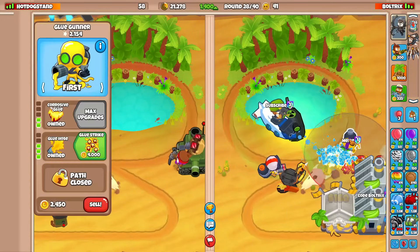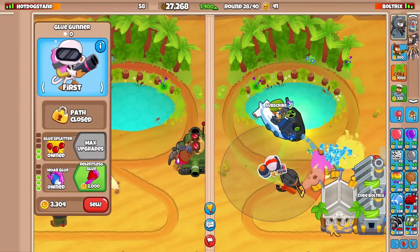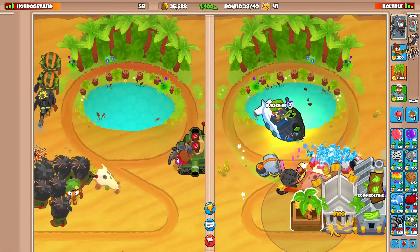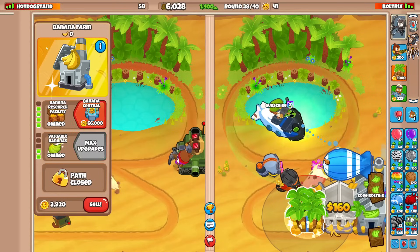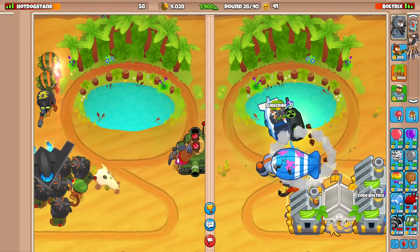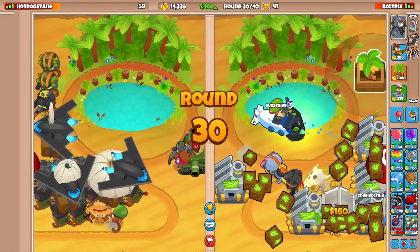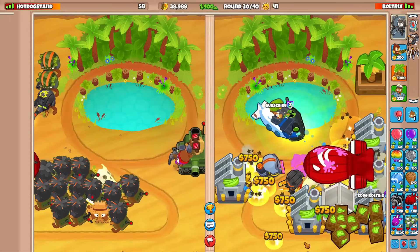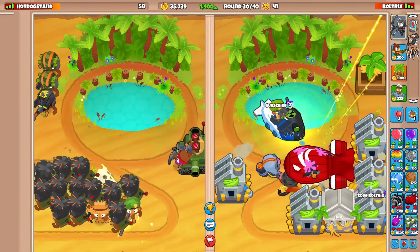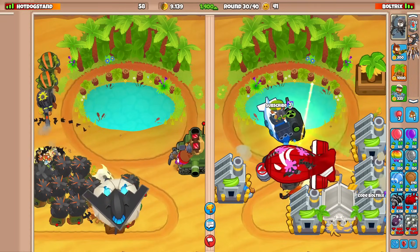Maybe I'll sell this and go for Relentless. Going for one more BRF — his farm game is actually not looking bad. I'm surprised he defended everything we sent him that well. Round 30 is here and we still never even went for the super glue, but we can't rush him just yet. Maybe I should buy super glue now because I can't defend against this BFB without it.